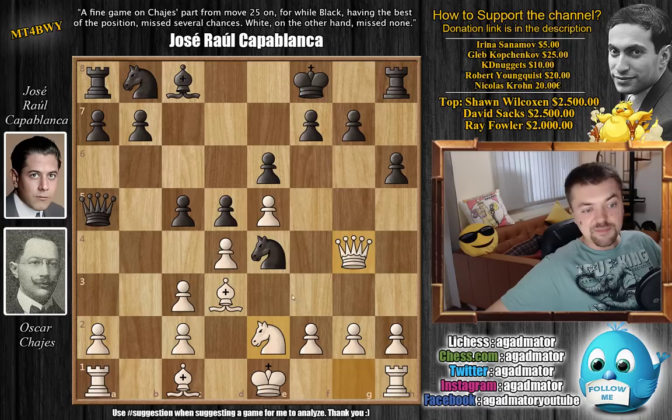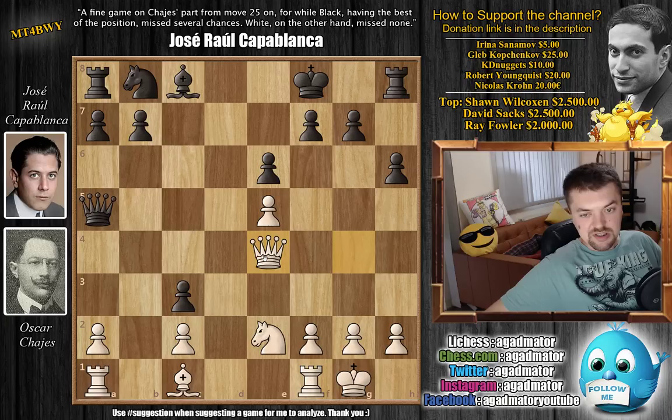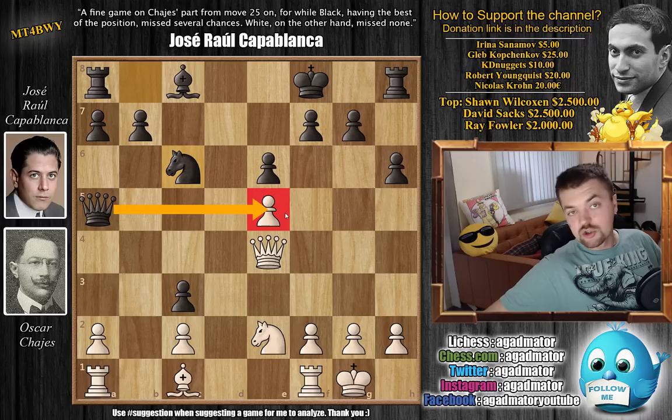After this knight to e2 move, Capablanca goes c captures on d4 first. We have castles by Hayes. And now comes d captures on c3 — Capablanca grabs another pawn. Now bishop captures on e4, pawn captures, and now queen captures on e4. And here, just knight to c6 — you need to continue developing pieces. Also, the threat is queen captures on e5, which would just mean black is better here.